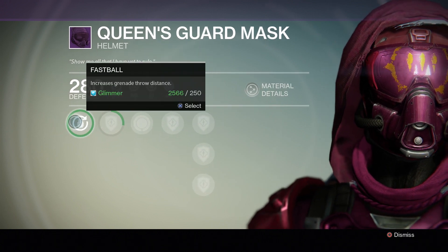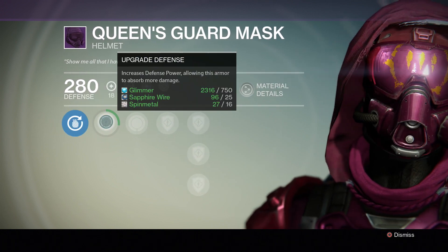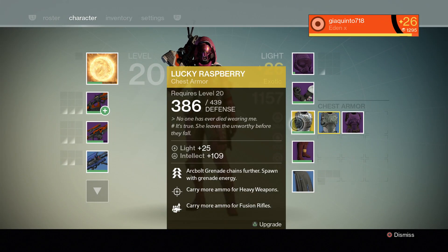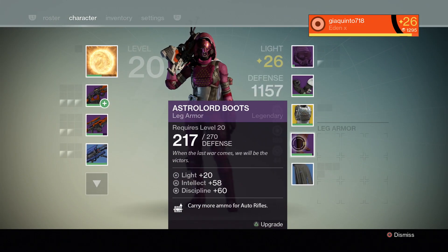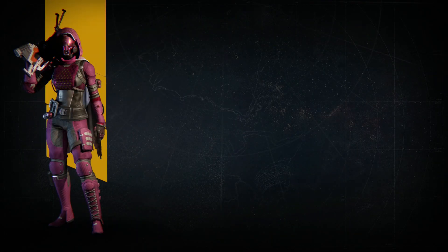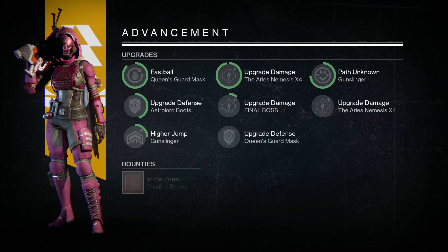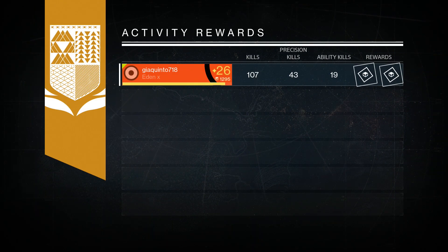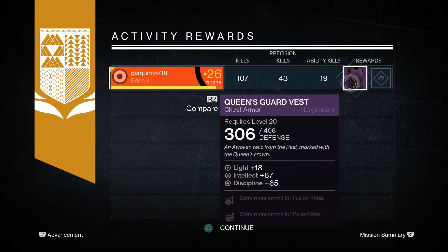I'm gonna show off the statistics — I already have the piece here, this is the Queen's Guard mask, and it's awesome. I use it and it's helping me out, since I had to redo a character on PS4. I have a copy on Xbox One and I'm trying to catch up so I can participate in the Vault of Glass. I'm gonna get a chest piece here now too.